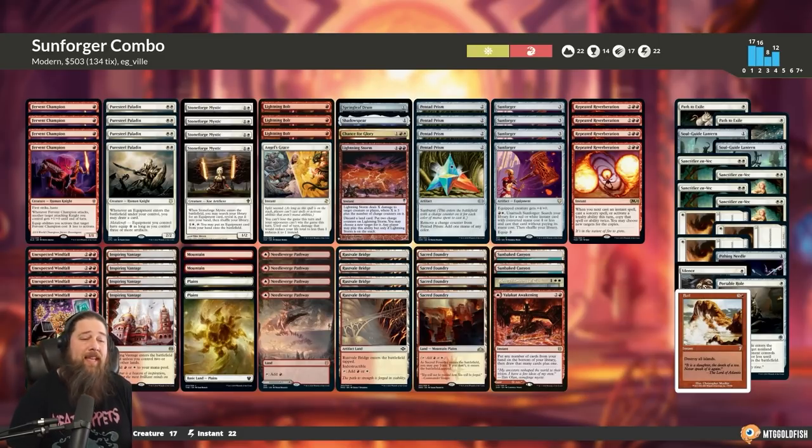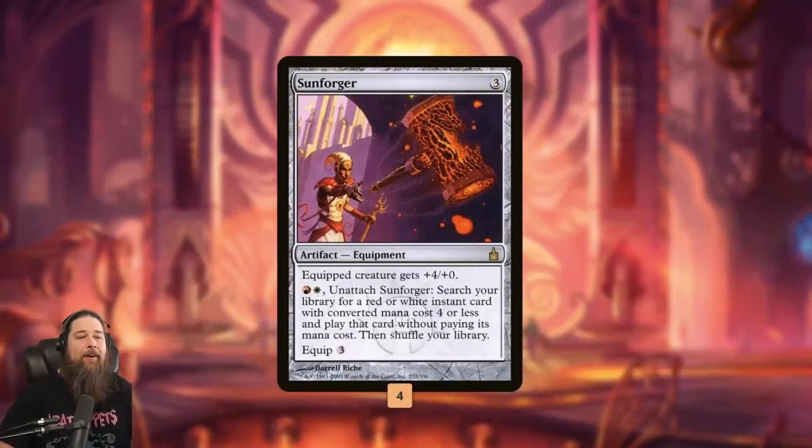The goal of this deck is to win with Commander's most overrated equipment. If you're wondering why I'm calling it that, check out the Commander Clash podcast where we tier-rank equipment. Sunforger pumps your creatures, but the big deal is: for a red and white mana, you can unattach it and tutor up a red or white instant with mana value four or less and play it without paying its mana cost. This ability gives Sunforger its combo potential.